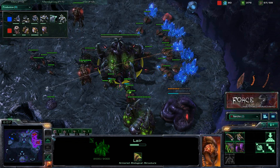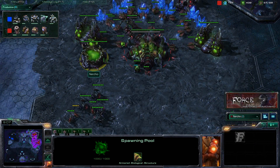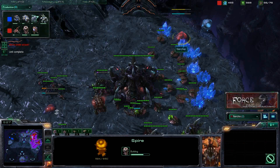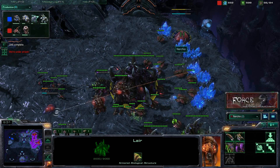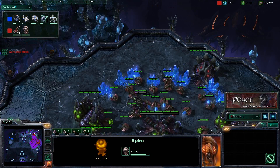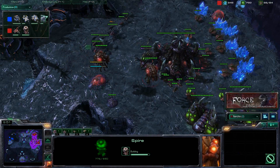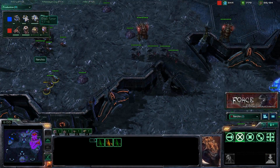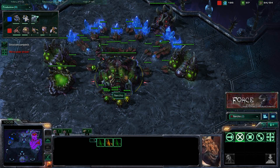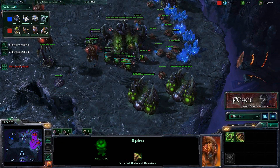We started upgrading to lair at 46 supply — you want to do that whenever it's available. We used the initial vespene to get the speedling upgrade, then used some vespene gas to get early roaches as defense. As soon as the lair is up, that's when you want to get the spire, and that ended up happening at 60 supply — just after this hellion harassment. Getting the scouting done, we were reasonably sure we'd be seeing some sort of a drop, either thors or hellions, and roaches do well against both.